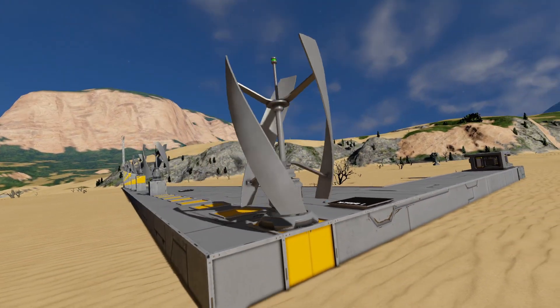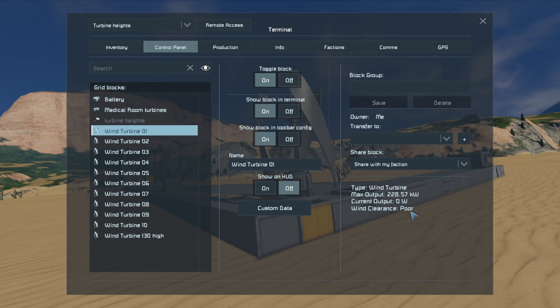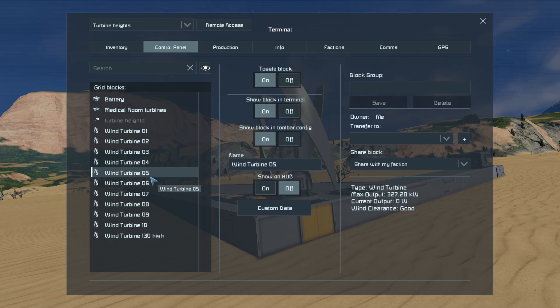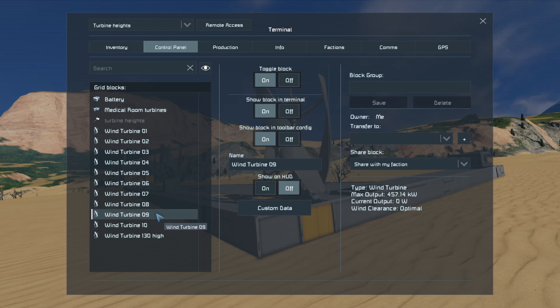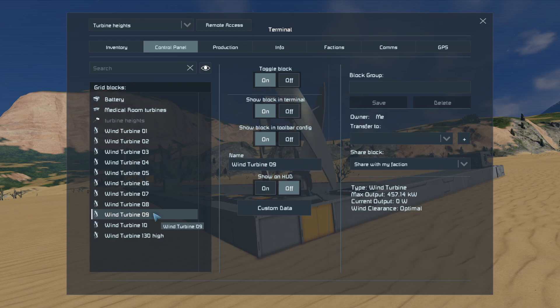What do we get from a one-block-high turbine? The first wind turbine — wind clearance is poor, and the max output is 228. Number two, still poor, but max output has gone up to 233, then 264, 295, 327, and so on. Number seven, at seven blocks off the ground including the block in the ground, that's 391. Number eight — this is the one people commonly say is the optimum height — we get an output of 424. Nine blocks: 457. Ten blocks is the same as nine blocks, so there's no gain. The optimal height is nine blocks, including the block touching the ground.